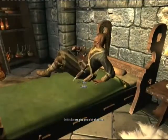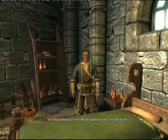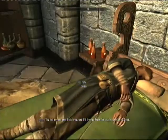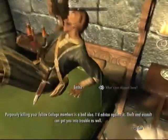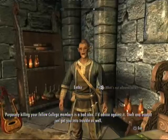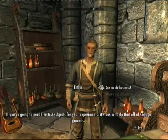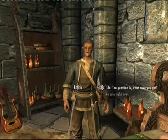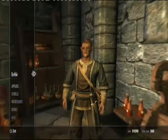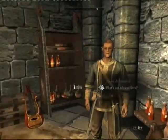Enthir says: 'You want to work on something that's not officially allowed? Don't tell anyone you're doing it. You need something you're not officially supposed to have? You come see me.' Even when in the college, purposely killing your fellow college members is a bad idea. Theft and assault can get you into trouble as well. It just immediately goes for money — stupid greedy elf. Now let's just take a look — ingredients — daedra hearts! Oh my god, he's got daedra hearts! We're not gonna buy any cause I don't need any.